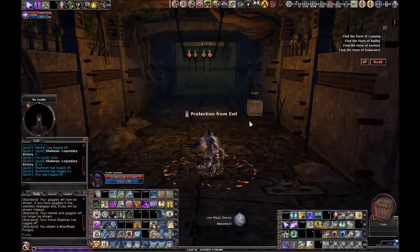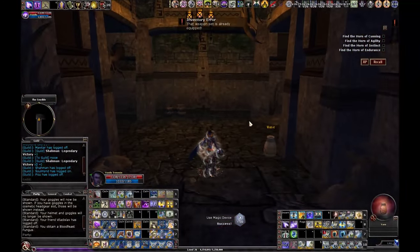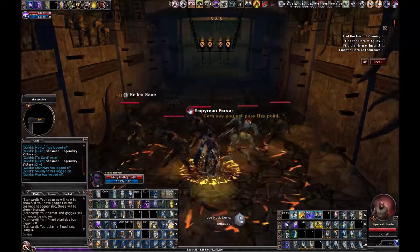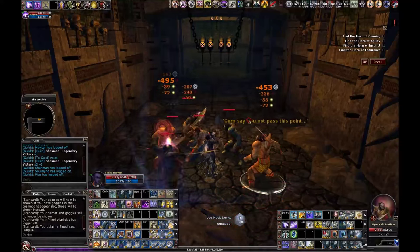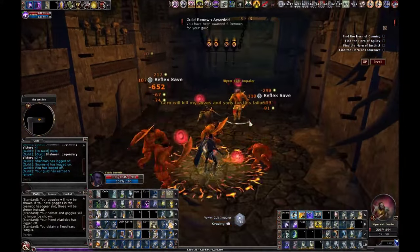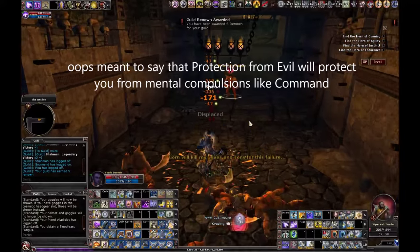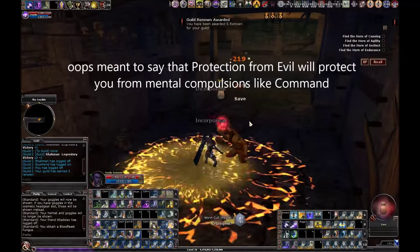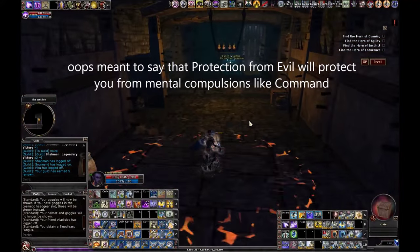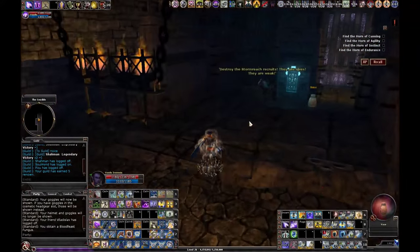I'm going to use a Wand of Protection from Evil. That's going to protect me from Command. There are a lot of casters in here that like to cast Command, and Protection from Evil protects you from mental compulsions like Command — though it might only apply if the caster is evil.